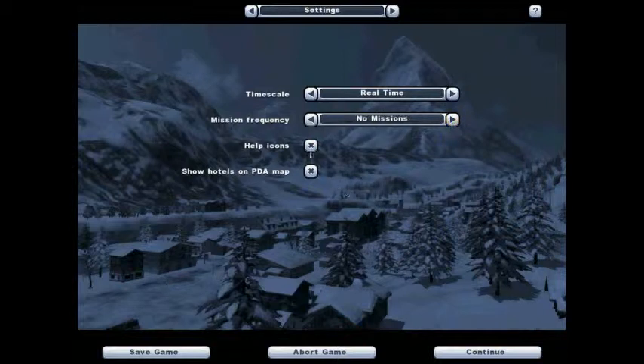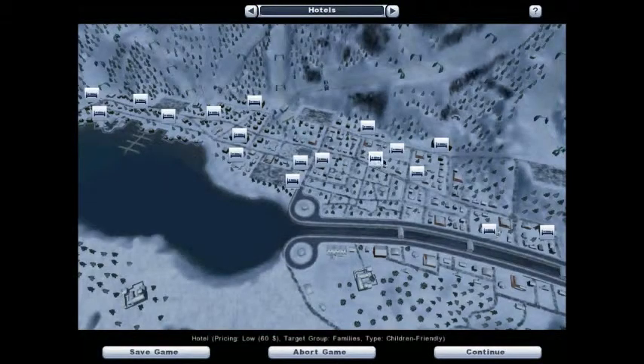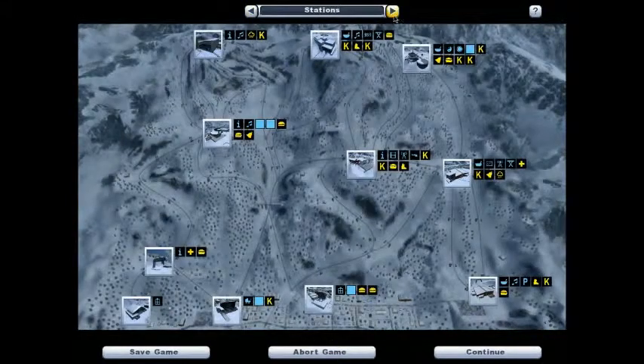These are your statistics. My popularity is 100% and you can see total guests and hotels — these are all the hotels I own. I'll show you how to purchase hotels probably in the video after next. The next video will start from scratch and we'll just play it from there. This is more of an introduction video.